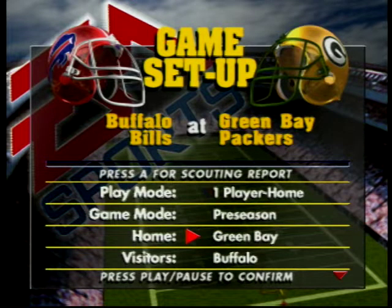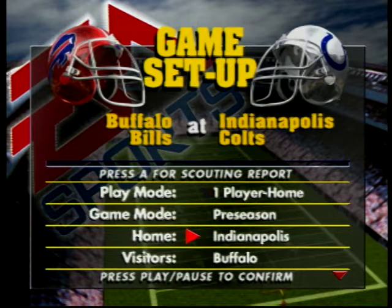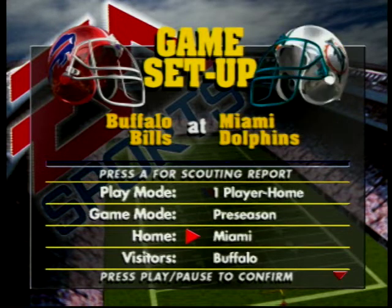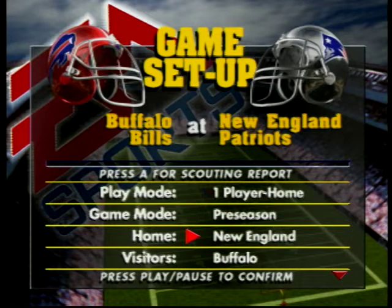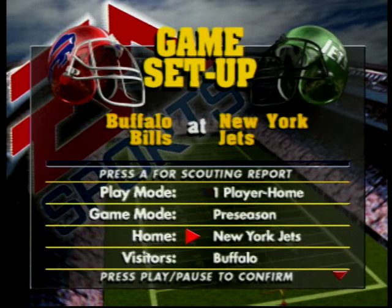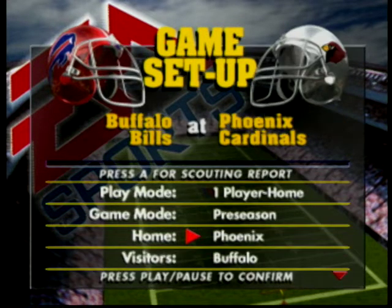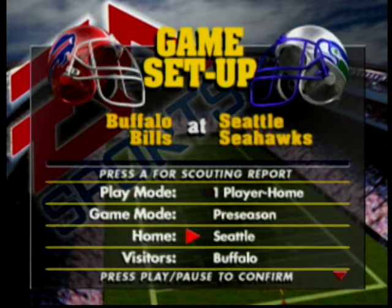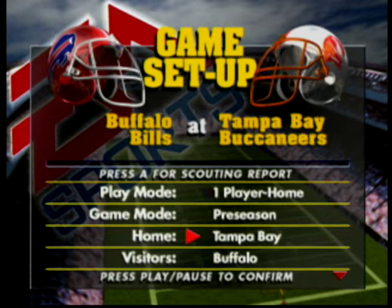The back of the box says 94, so that should kind of date it a little bit. Of course we have the Oilers here. The Patriots have that newer helmet — I can't remember when they changed. Some of these you can obviously tell have been tweaked. The New York Jets, the Eagles helmets more old school, Cardinals — they're in Phoenix. Seahawks. Old school Tampa Bay Buccaneers.